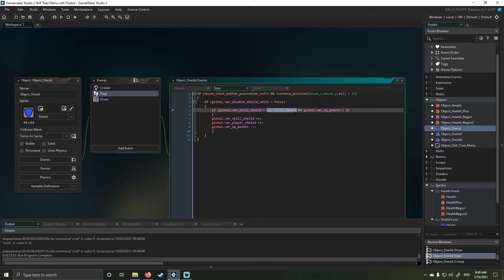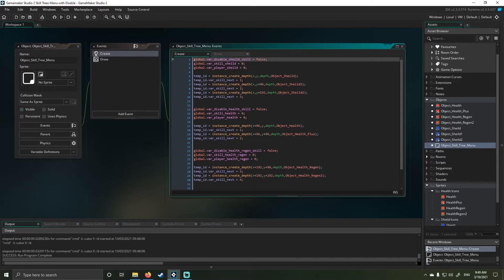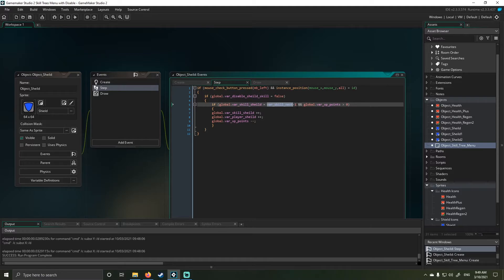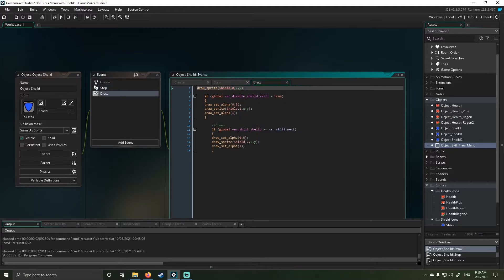The next part is where we do the guts of the logic programming for the buttons — how they work out their behavior. This checks the global skill to see what level it's at: if it's equal to skill_next minus one and you've got enough XP points, you can proceed. This is important because skill is always set one above what's achieving it — we need to take one back. So if we go back into the core object, I set it at one, two, three. Basically: if skill one minus one equals zero, and they're equal, proceed. That's the core logic.